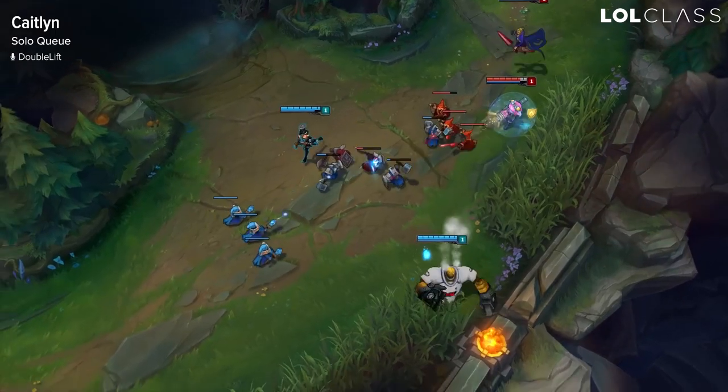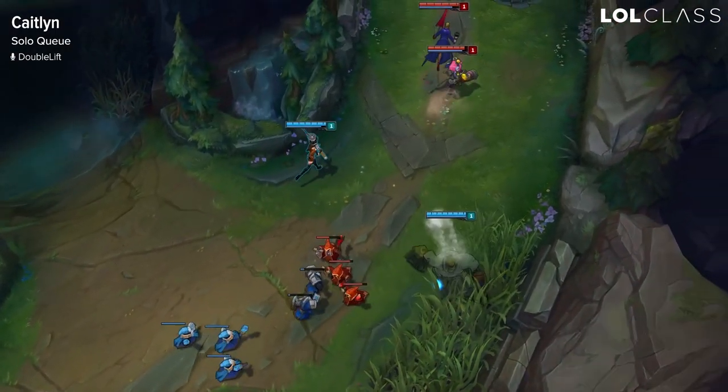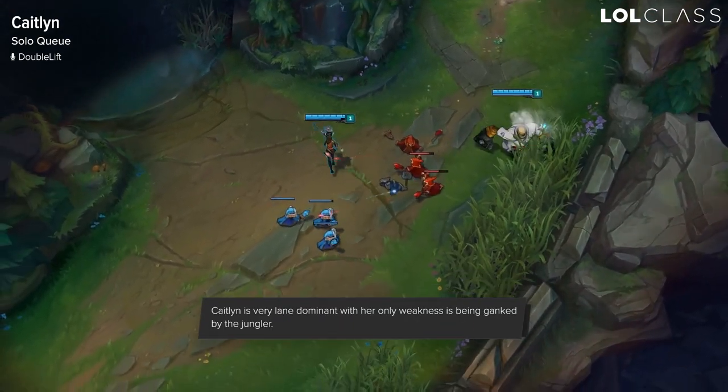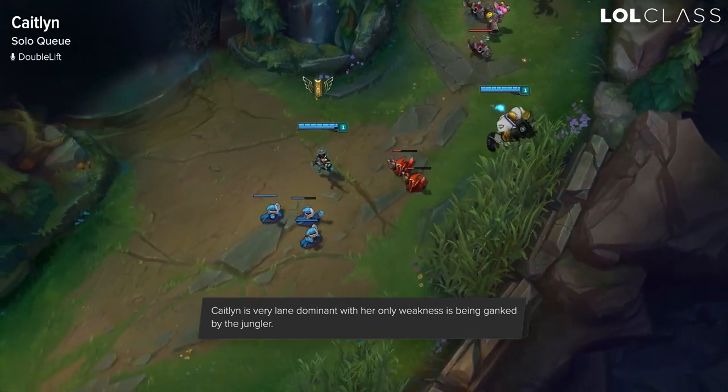Caitlyn's actually a pretty big monster in solo queue right now because she's so lane dominant. They didn't really change her big strength, and that is controlling the wave by pushing them in and then poking them with your high range. Because of that, she's actually really strong in solo queue and the only weakness she has is getting ganked.